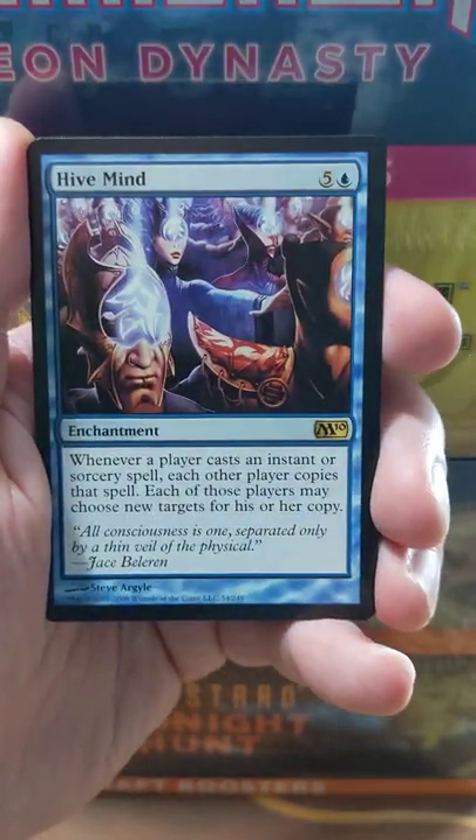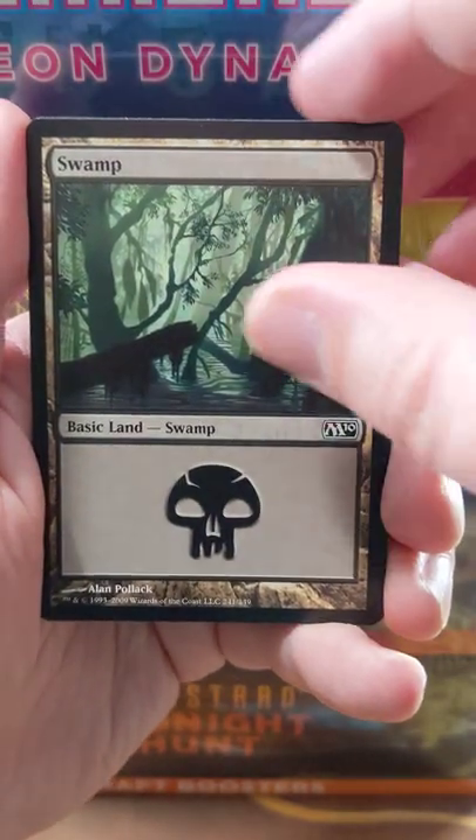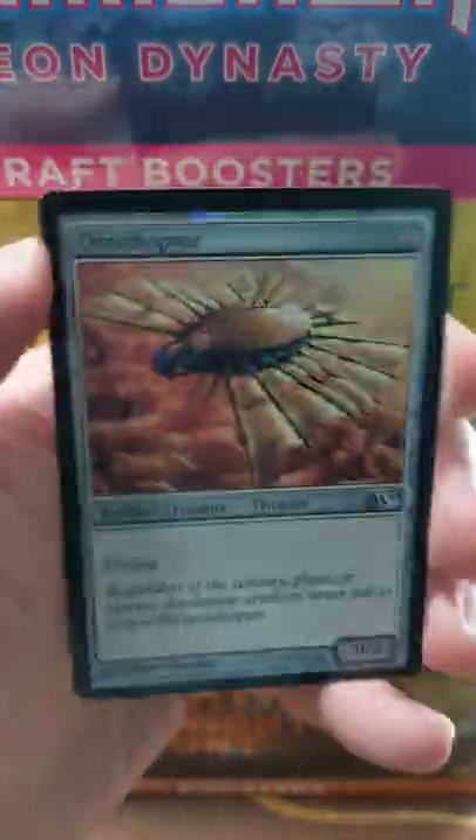And our rare for the pack is Hive Mind — whenever a player casts an instant or sorcery spell — pretty sweet, pretty cool little card. And we got a foil Ornithopter! Nice!